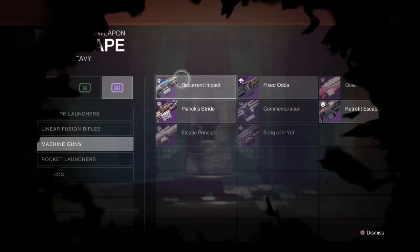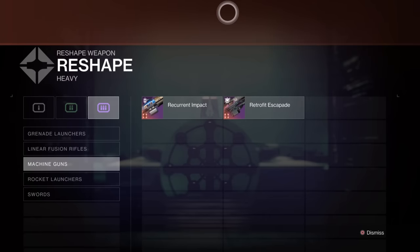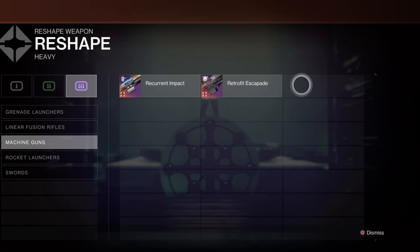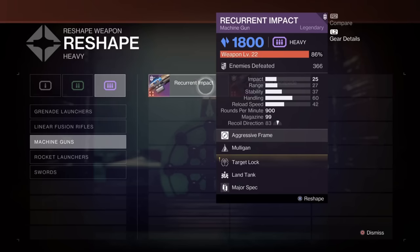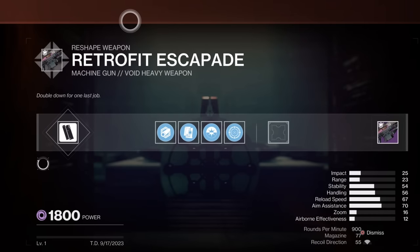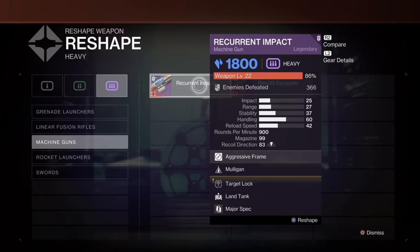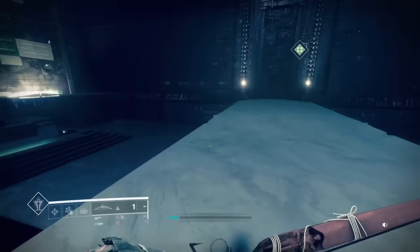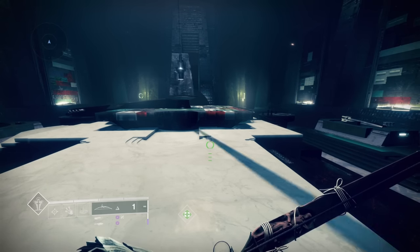The next step: because Recurrent Impact does not have Mulligan, we then need to do some base-crafted weapons and go to reshape. We would press X on Flank's Stride and then Recurrent Impact back to back to get Mulligan as the first perk. Then do another reshape - because I want Target Lock off Retrofit, which is a Target Lock perk. So you do XX twice. What you're doing is transferring perks from that gun to this gun. There are so many different possibilities - I put Target Lock on it to see what that's like.